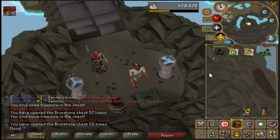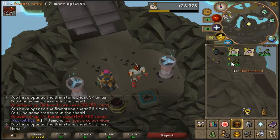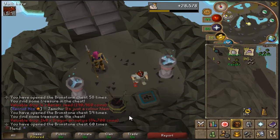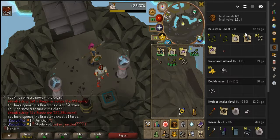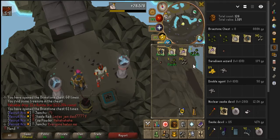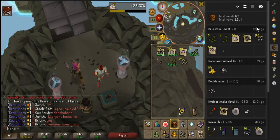Five Torstol herb seeds — that's really good. Redwood tree seeds — really nice, 20k Farming right there. Four Ranarr seeds — that's really nice, actually. 140 dragon arrow tips, not that great. And finally 11 runite ore, putting our total to 61 brimstone chests opened. That was 888k — they do average about 100k a key, so with eight keys that's almost 900k, a little bit over.